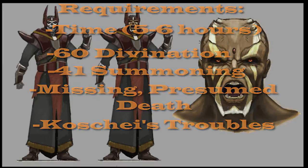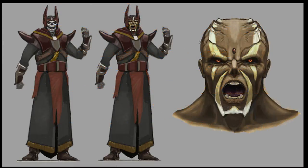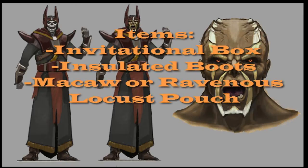For items, you don't need to have these in your backpack at all times, but just make sure they're in your bank and ready to go. You're going to need the Invitational Box which you got from Missing Presumed Death, a pair of Insulated Boots which you can get from a Slayer Master or the Grand Exchange, and a Macaw Pouch if you're 41 summoning. Or if you're 70 summoning you have the option of using a Ravenous Locust Pouch — that's up to you.